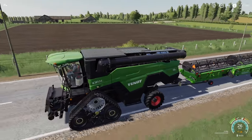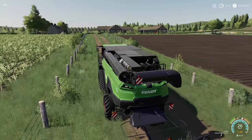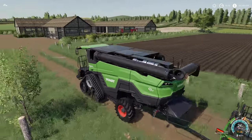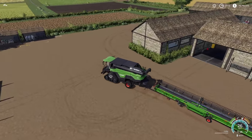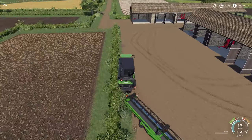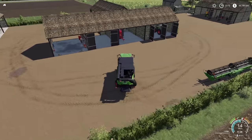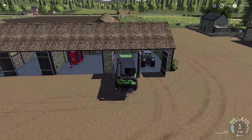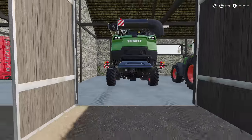We have gone for the Fendt Ideal 9T. We went with the big engine in here and we have gone for tracks — of course you have to go with tracks on these, otherwise you completely flip forward. But it is nice that we can still change the color, and we've changed colors on the rims and the front as well. So we've got a really nice setup going on here. This header is gonna go down just along this long row right here — I'll take this, put it about here, drop it off, spin it around as much as we can, and park it inside. Now we have our three tractors and our one harvester — beautiful, all packed up.